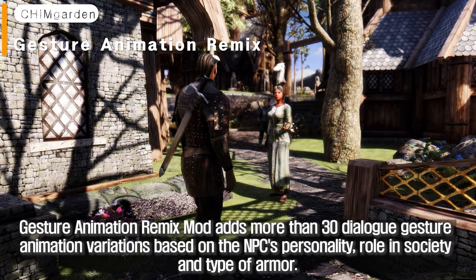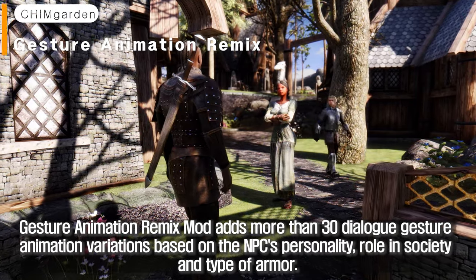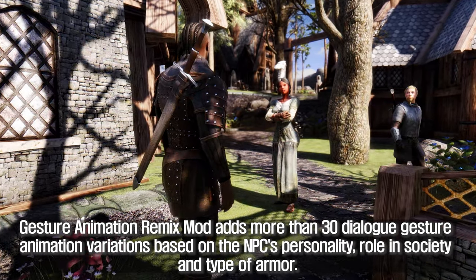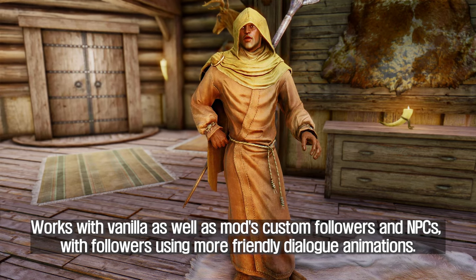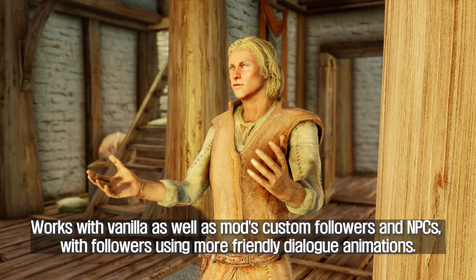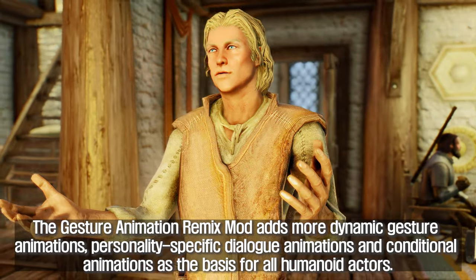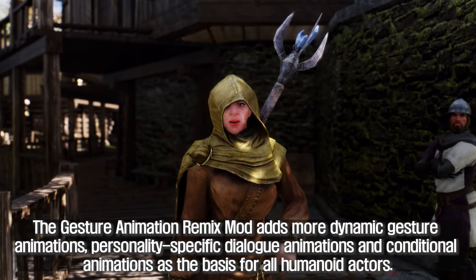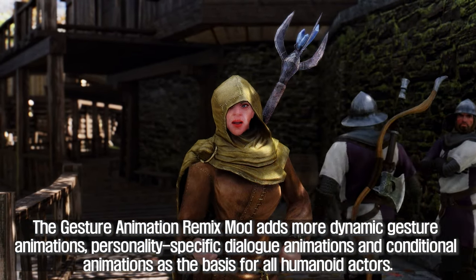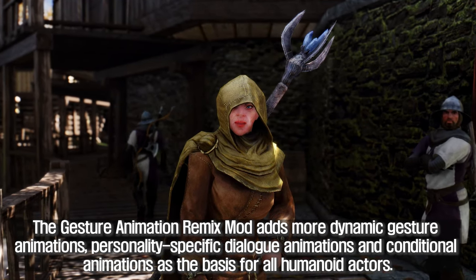Gesture Animation Remix mod adds more than 30 dialogue gesture animation variations based on the NPC's personality, role in society, and type of armor. It works with vanilla as well as mods, custom followers, and NPCs, with followers using more friendly dialogue animations. The mod adds more dynamic gesture animations, personality-specific dialogue animations, and conditional animations as the basis for all humanoid actors.